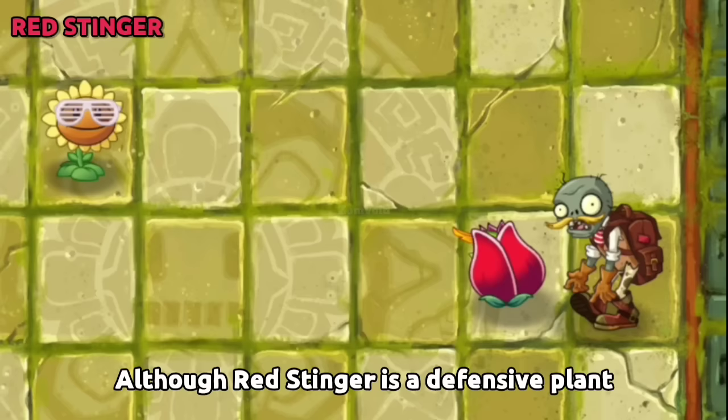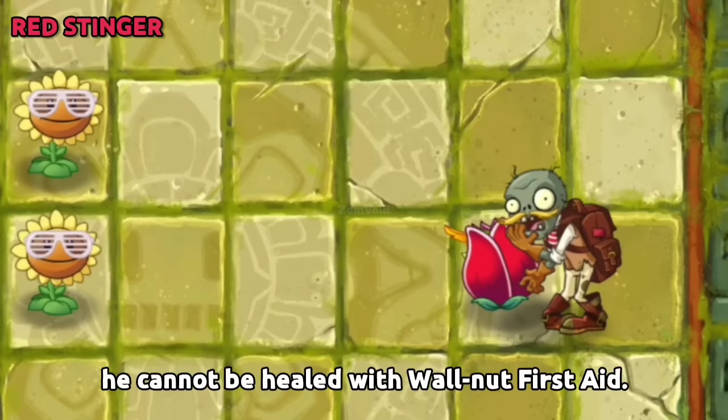Although Red Stinger is a defensive plant when placed on the right side of the lawn, he cannot be healed with Walnut First Aid.